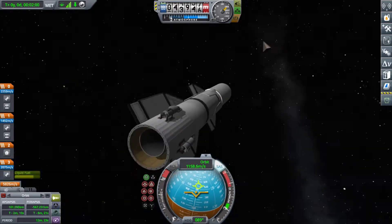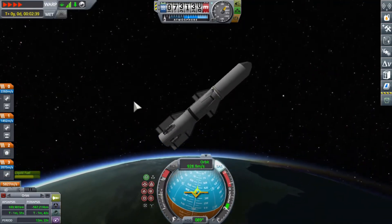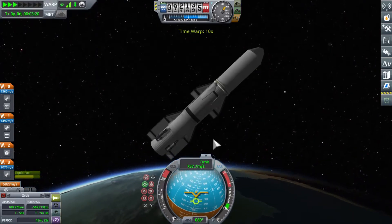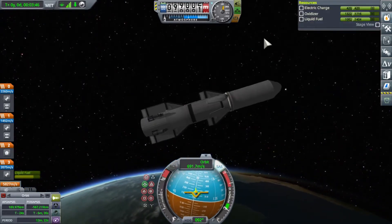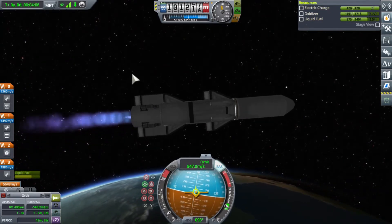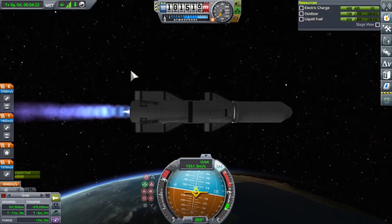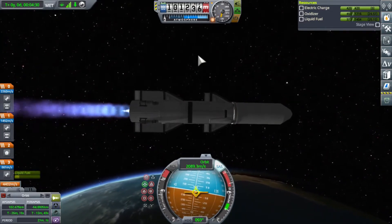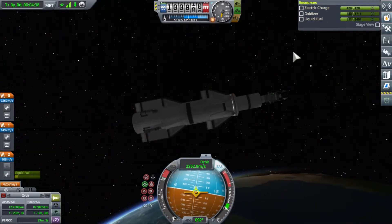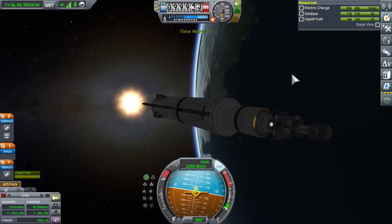Usually it's easier to build an expendable rocket with just your normal little payload and put it up there. But this time I decided to build something more inspired by the Starship from SpaceX. I like the idea of reusable rockets — they're not necessarily useful in KSP, you don't get an awful lot of funds back, but it's a lot of fun.